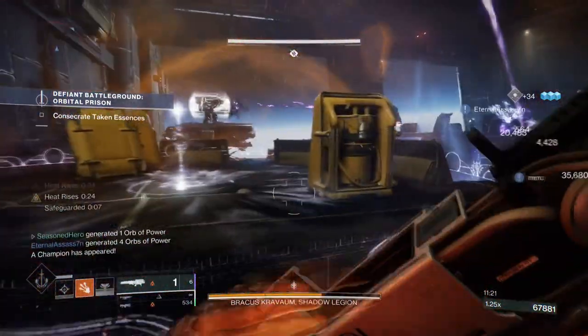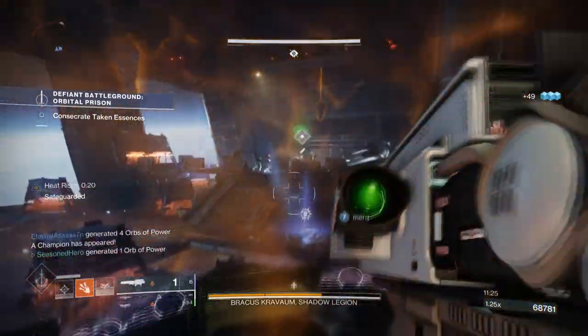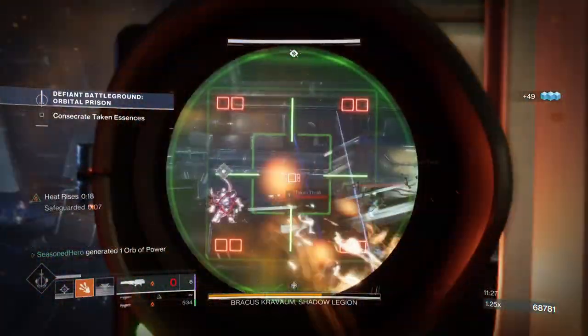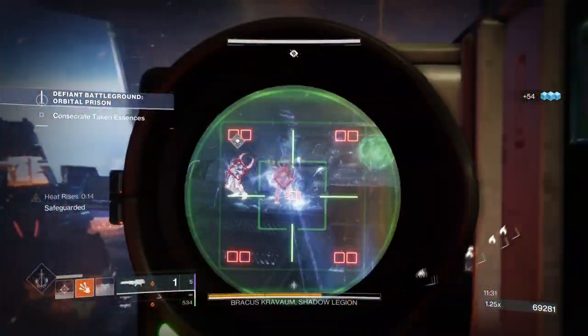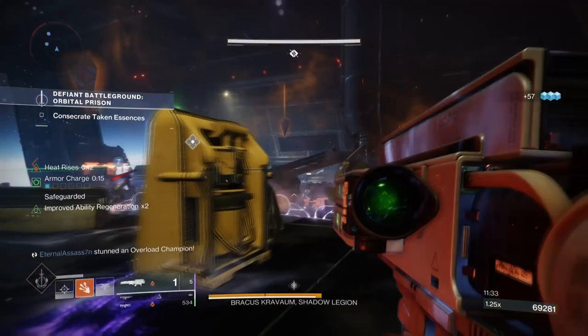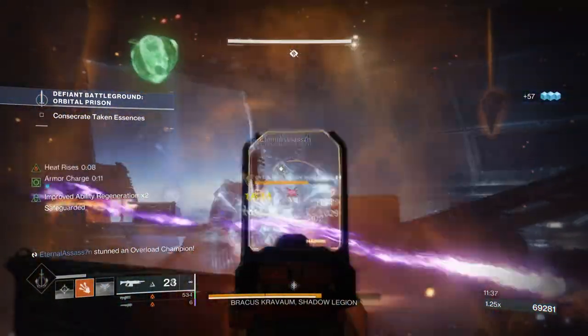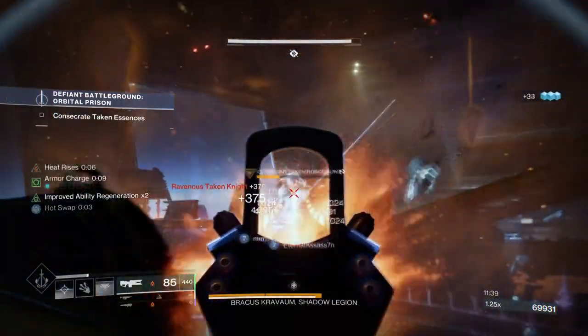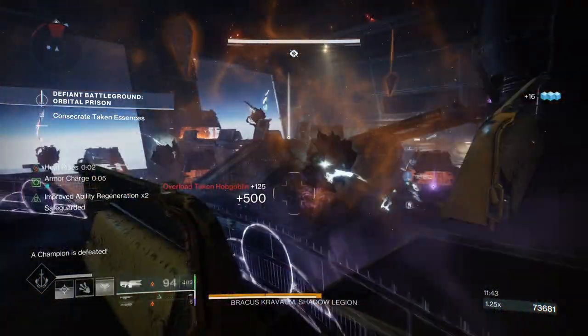I used this in a GM Nightfall last week with a few changes and it works out really well for zone control and clearing pathways for your team. However, do remember that this build will make you an easy-to-hit target since you have little to no cover while in the air. This means you need another team member to draw aggro away from you so you can do your part properly — and for that, I have a build just for that.